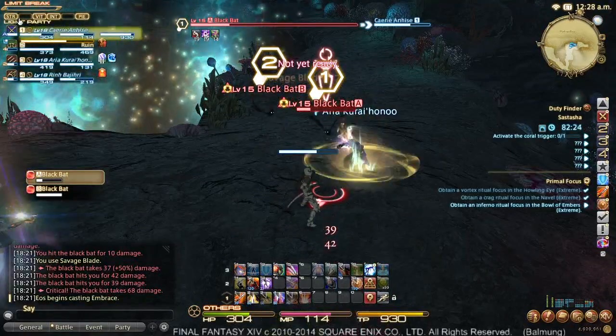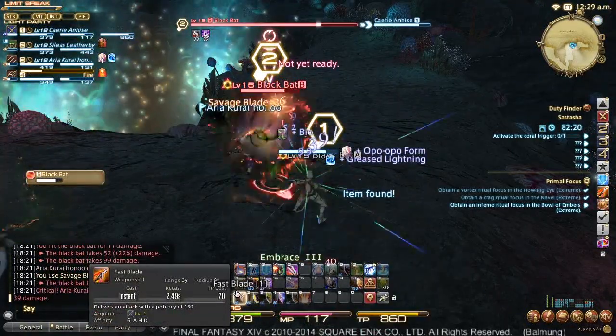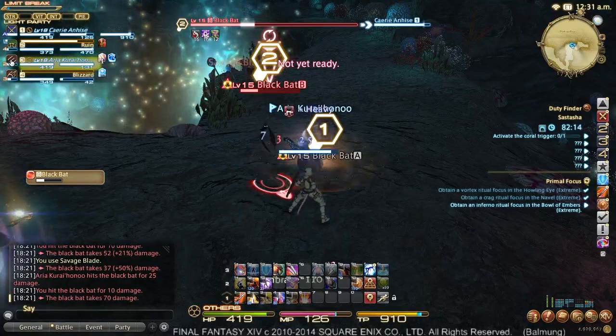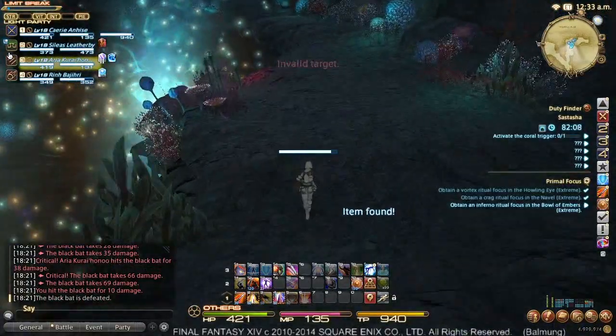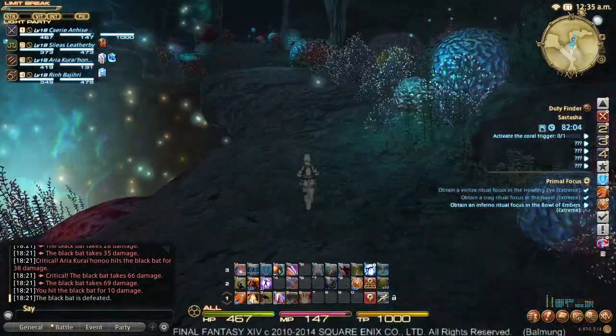Above my head is my health bar — it's also listed on the side. After I've pulled aggro, I'm going to be alternating between Fast Blade and Savage Blade. As long as my bar is the full one and these other bars are not overtaking me, we'll be absolutely fine. Holding aggro or not is a relatively binary situation.